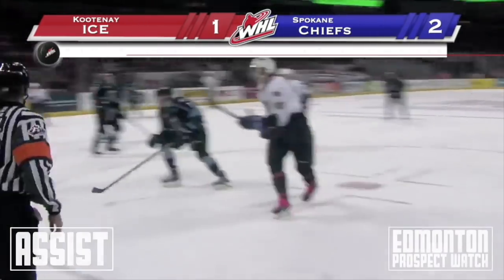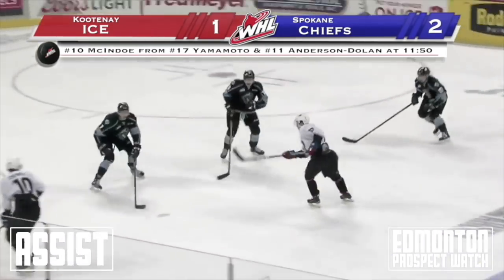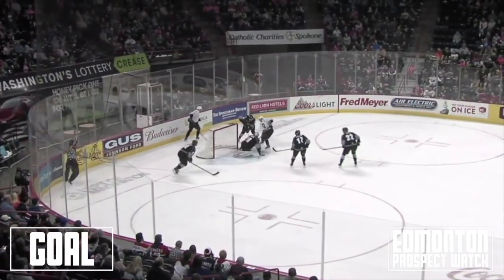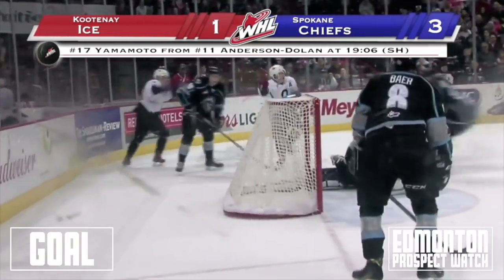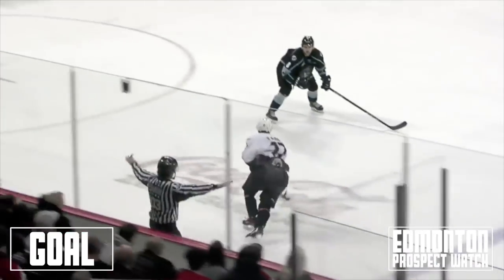Ethan McAdoo top shelf over the glove of Berlin and it's 2-1 in favor of the Chiefs. He'll carry it up, he's got Anderson Dolan with him, Yamamoto out front, a pass out front comes straight and a shot to score. Tyler Yamamoto coming away with the goal short-handed and Spokane now with a 3-1 lead with 54.7 seconds left.